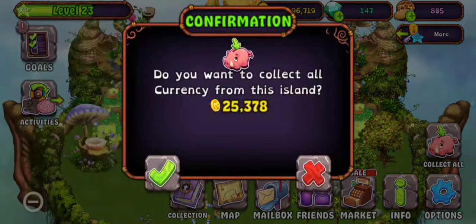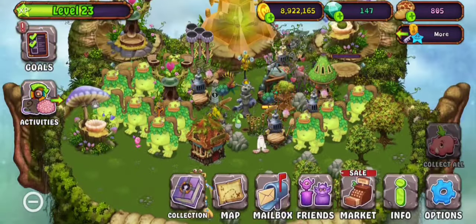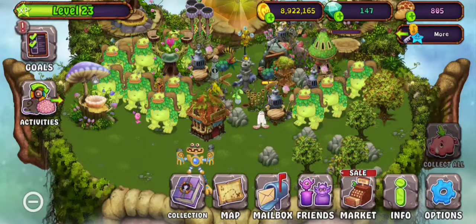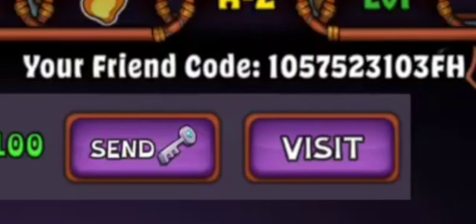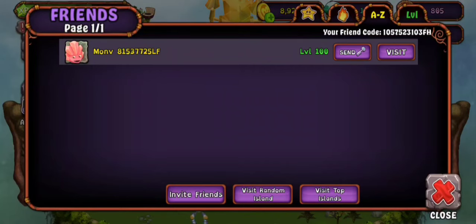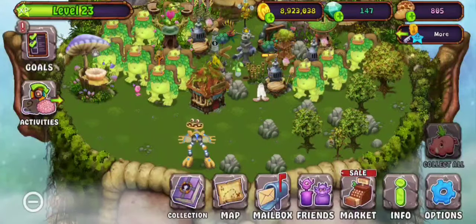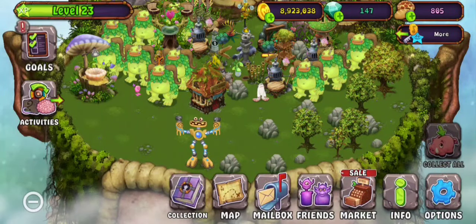And we're back at Plant Island. Have nothing else to show. Of course, you got the Wublox here, which I think I'm just gonna leave with everything else muted — just this monster. Don't worry, because I didn't forget about my friend code. You're gonna be seeing it in 3, 2, 1 — BAM! 1-0-5-7-5-2-3-10-3-F-H. If you want to friend this account, you can friend this account, because the series is finally over after like 70 days. But yeah guys, that's it for this video. Thank you guys for watching this series. And peace.